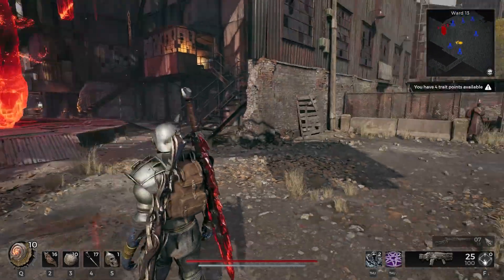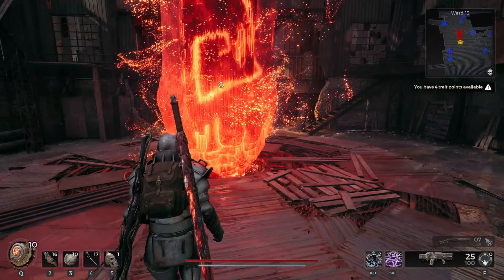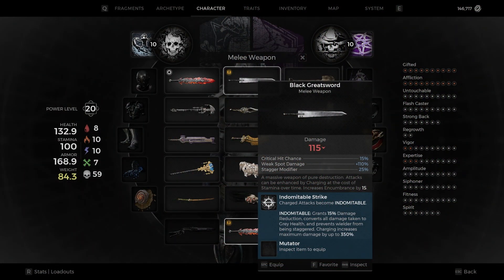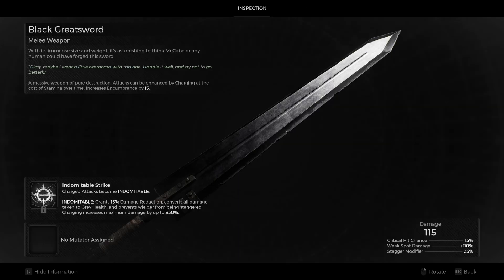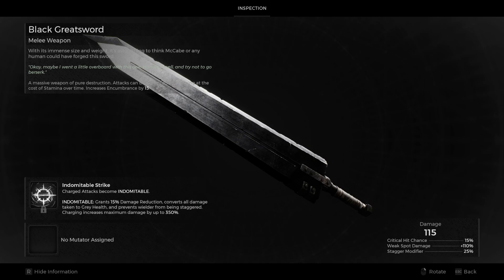This might be a good time to go collect some alloys in other places or finish up the campaign. For me, after completing one dungeon McCabe was finished crafting the Black Great Sword, which is a pretty cool homage to the anime Berserk.